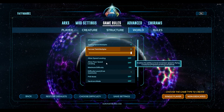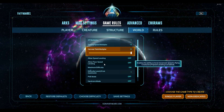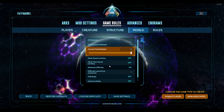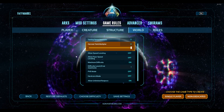In ARK Survival Ascended you cannot level the speed of your player or your dinos by default. There's no way to do that in the default setting, but you can change it if you want. I'm going to leave mine off for now and see how it plays out, but I may change it a little bit.